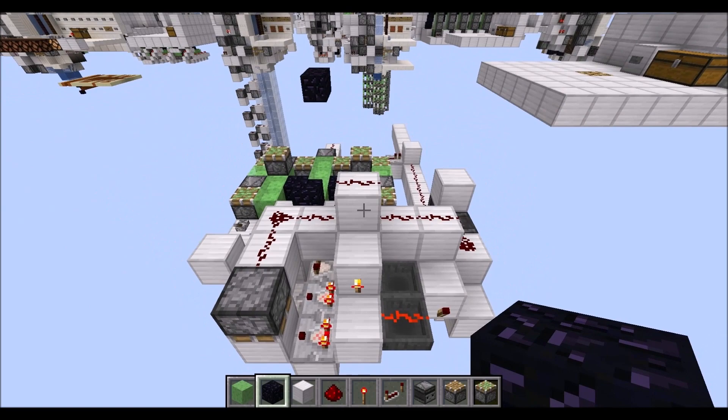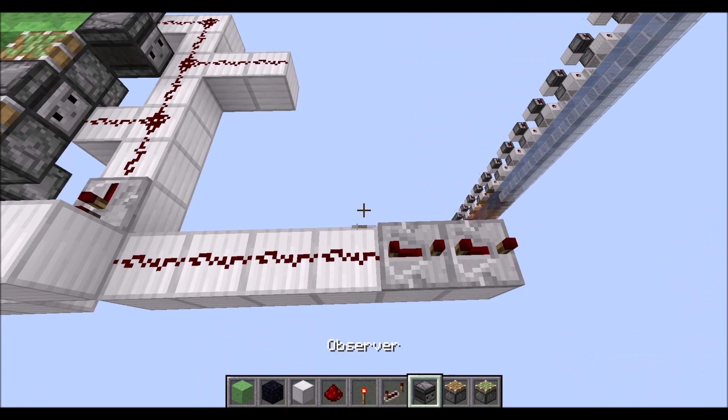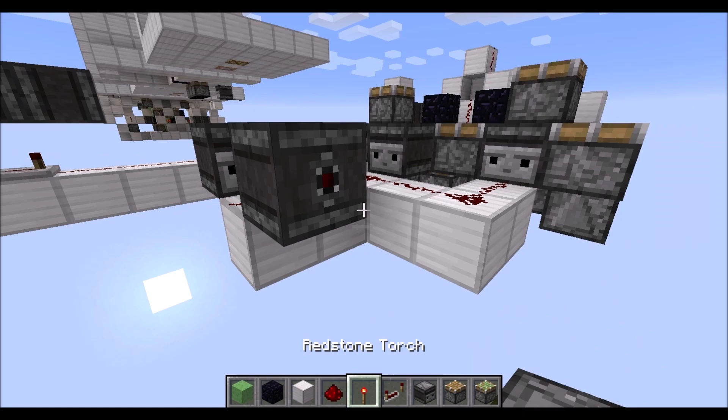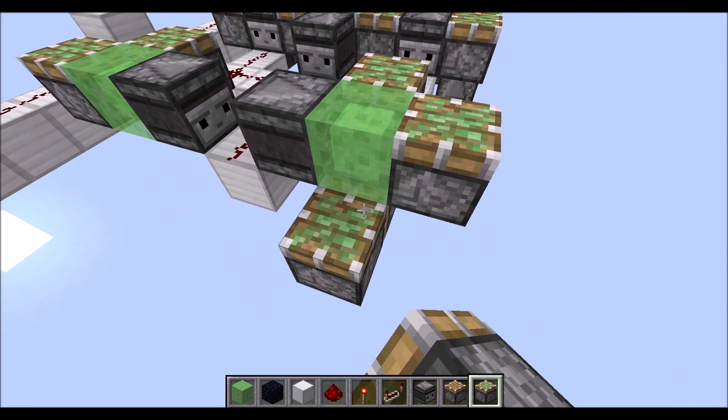Then let's quickly move this block here one layer down. On this side here we need first four redstone dust, then two repeaters on four ticks each, followed by two observers as you can see here. Then place two more observers looking at this piece of redstone dust right there, followed by slime blocks, and then two sticky pistons on the sides of each slime block.